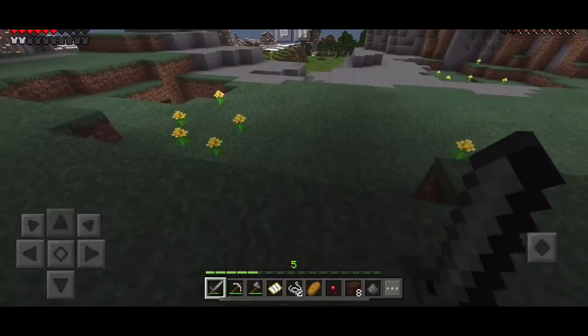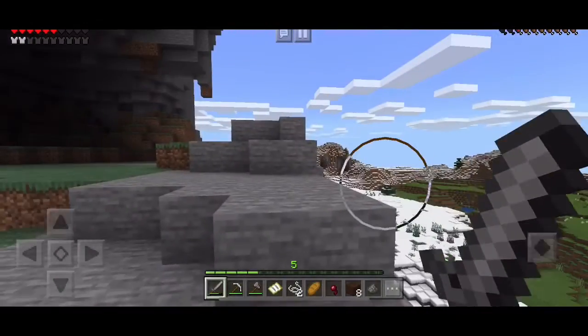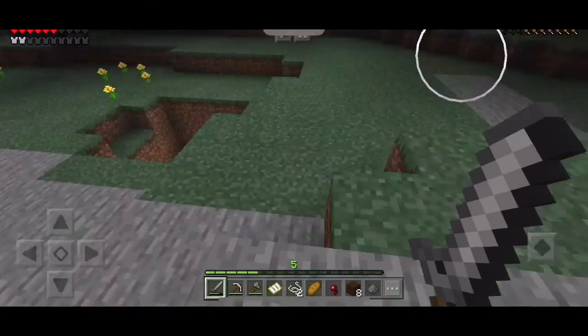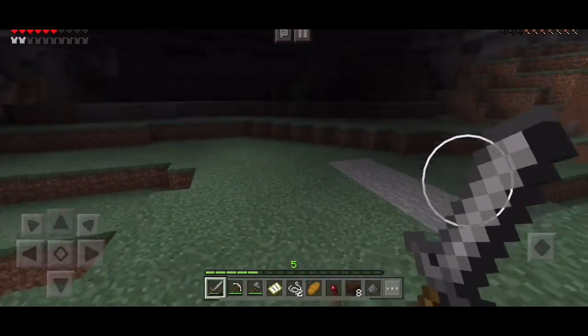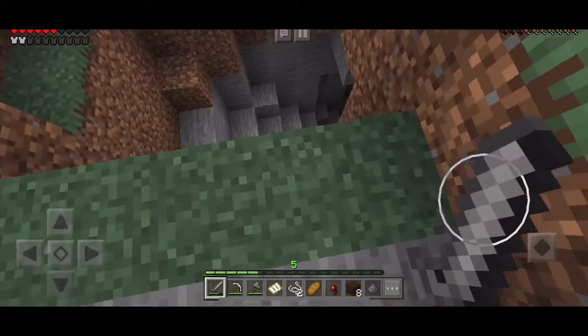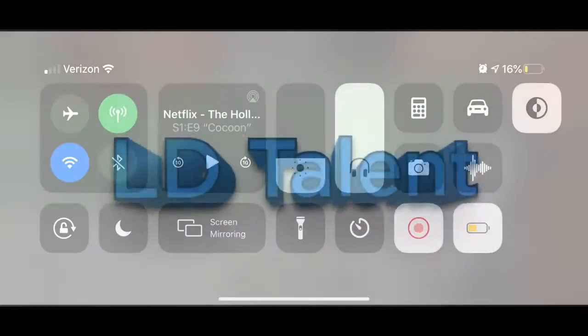There's an upside-down cross inside a mountain that looks like a skull — in the eye. Anyway, that's it for this video. Next video we're gonna go down this hole. See you next time, bye!